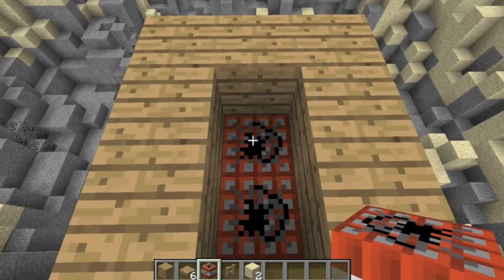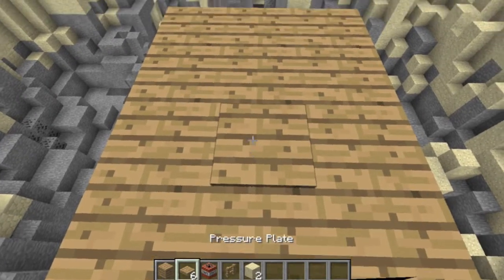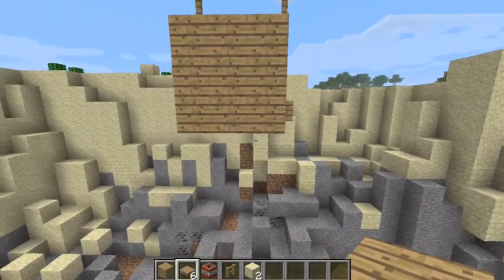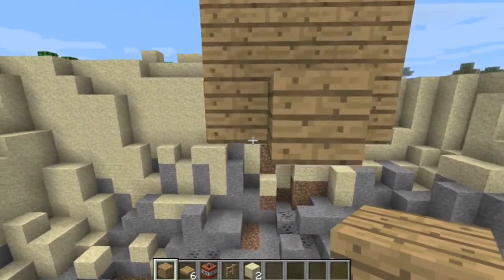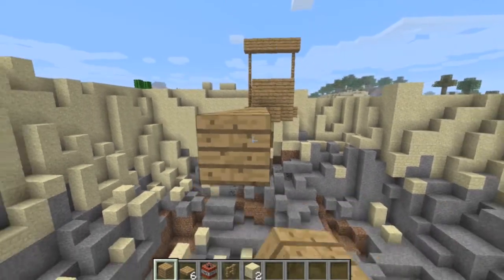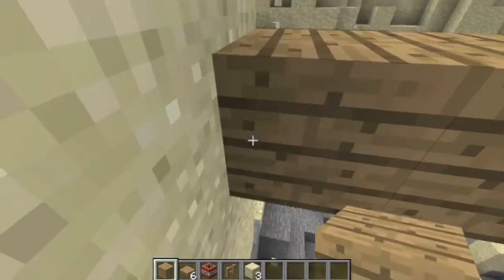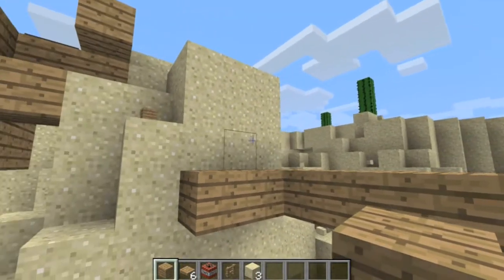Then I put wooden planks at the very top. I'm going to put pressure plates on this, but I'm not going to step on it — because the minute you step on it, it explodes, and then you lose your hard work. Though, not much work was put into this because it's simple. It's the easiest build, I think, for a nice little trap if you want to trick somebody and blow them up on a Minecraft server.